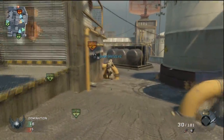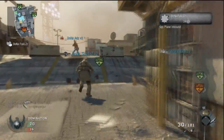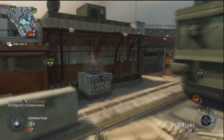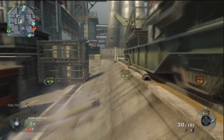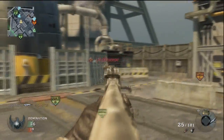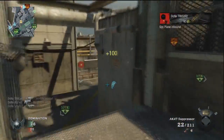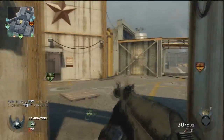Most of you guys have probably seen out and about the easter egg being completed. Me and a couple of my friends tried to complete it a couple of times and we got to the step where — I think it's like the second to last step — but you take the Richtofen Golden Rod and you place it in the thingy circle thing.